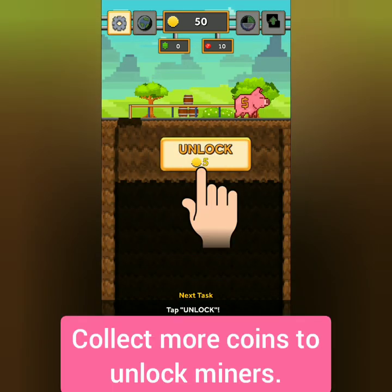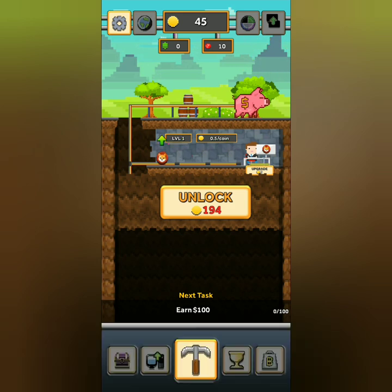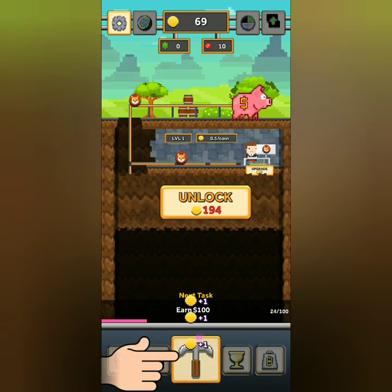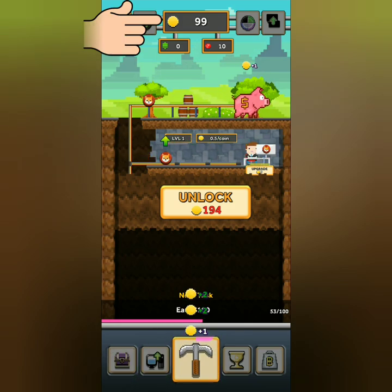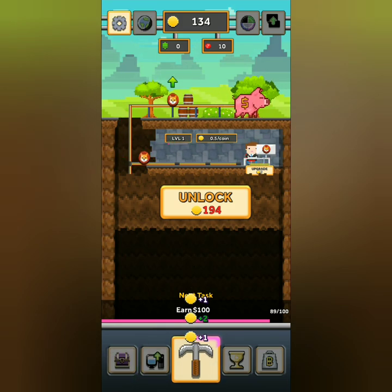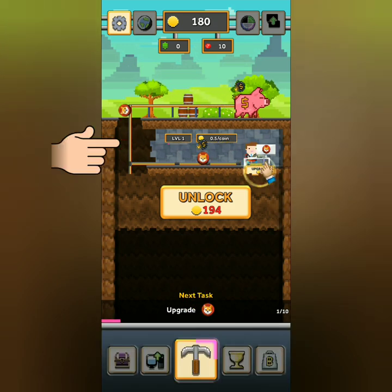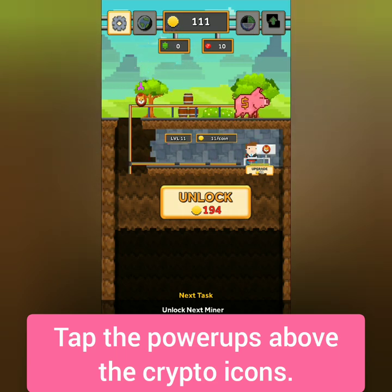When you have enough game coins you can unlock miner levels. The crypto icons coming out of the miner will give you coins. Tap the pickaxe to get more coins. You can also upgrade the miners so they will give you more coins as they level up. The floating objects above the crypto icons are power-ups — you have to tap on those power-ups to release them.